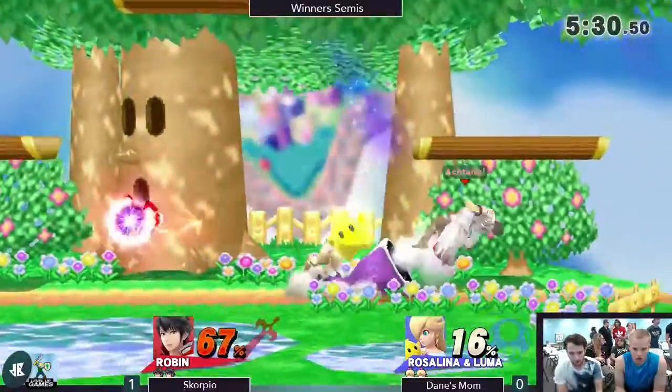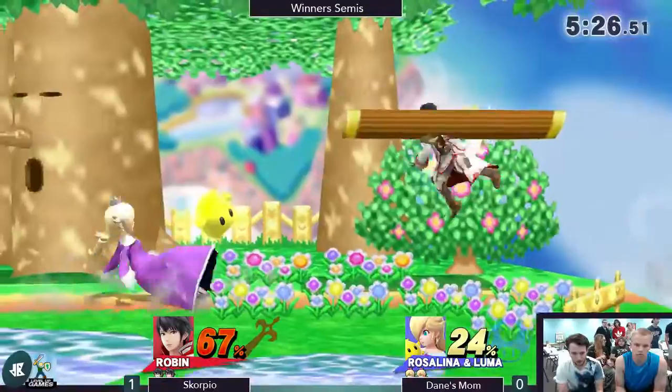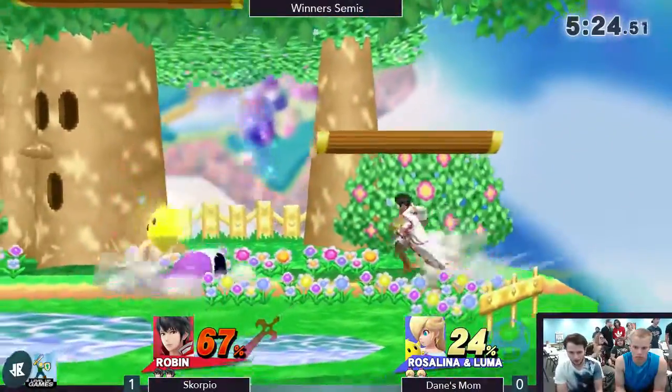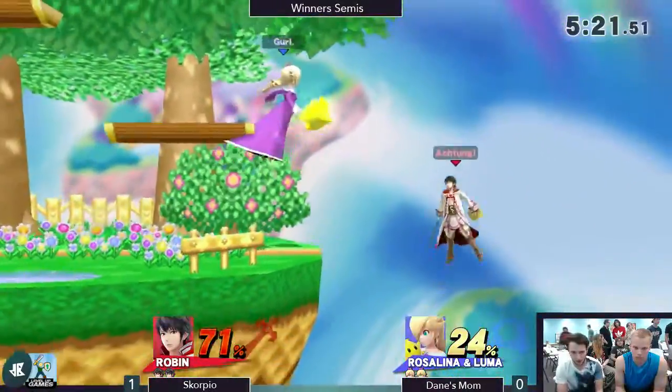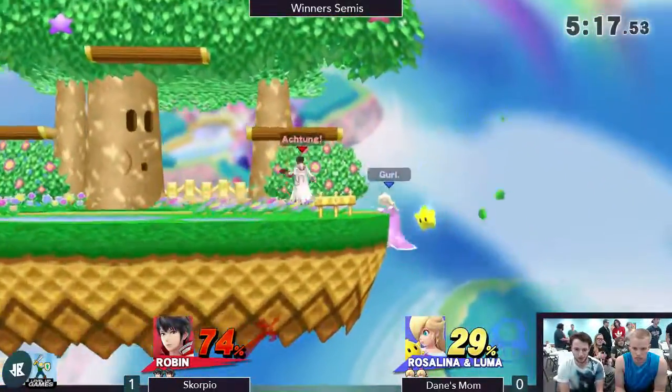Goes for an Elthunder, tries to go for a Re-Whip but doesn't get it. Dane's Bomb getting some good pressure on him. You can see just how much harder Scorpio has to work to put damage on when Luma is out there to neutralize.